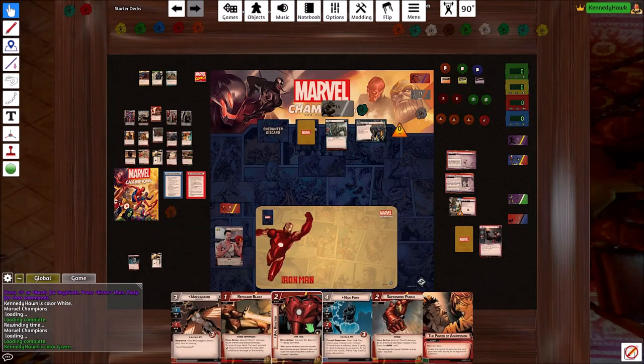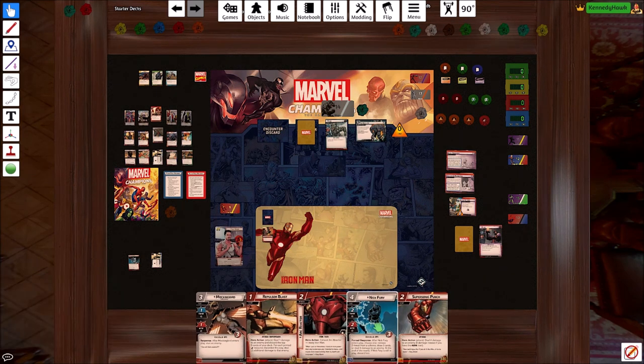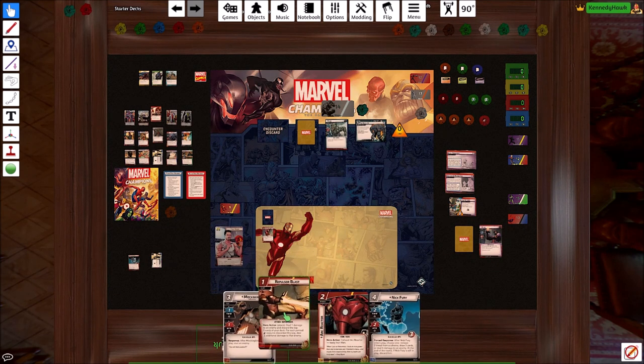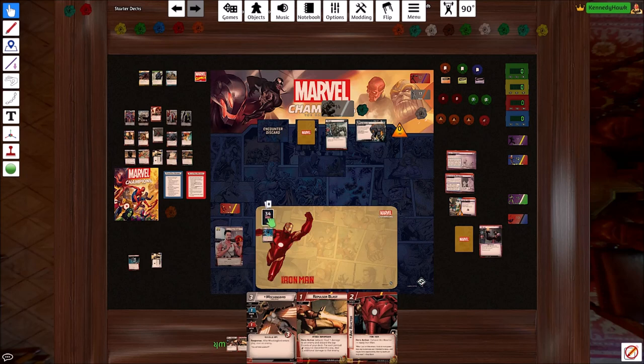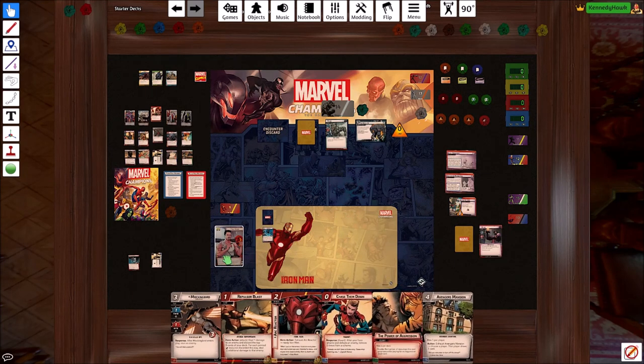So we drew six cards. Got the Arc Reactor right away, that's really good. Power of Aggression doesn't really bias anything at this point in the game. Supersonic Punch either. I'm going to keep Mockingbird because I think Stun is better than Nick Fury right now. And redraw — okay, so that's what we've got so far. We're going to Futurist with Tony Stark.